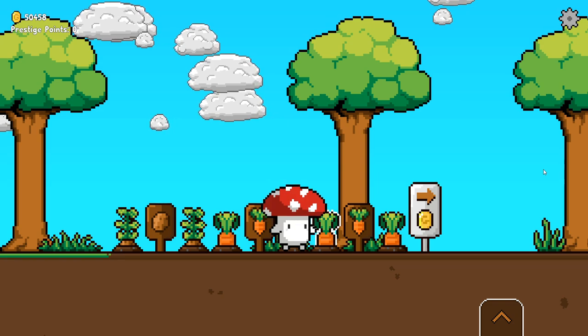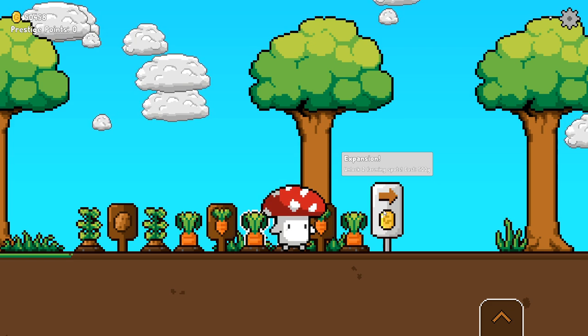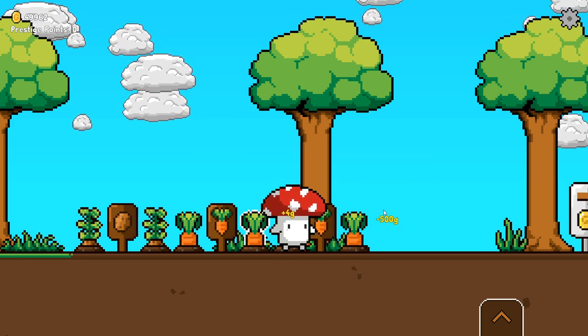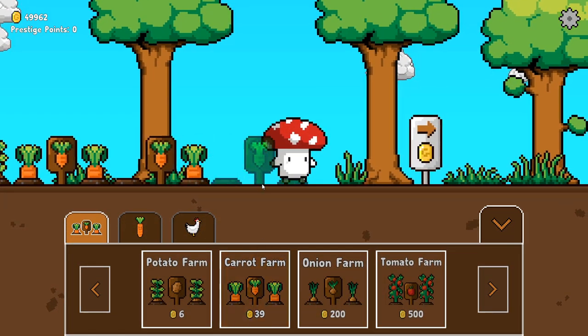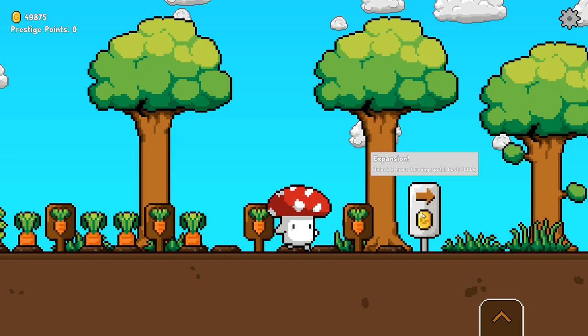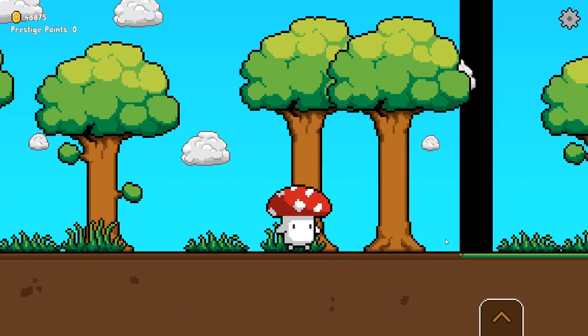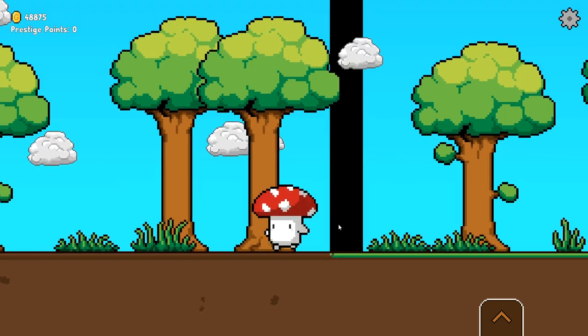Currently there are only three farming spots, but you can unlock more by hovering over this sign — it gives us two expansions. It costs 500 gold, and when we click it the sign moves over and now we have two more farming spots. The next expansion will be more expensive but works the same way. This part isn't fully finished yet, and this is just a world collider that won't actually be in the final game.